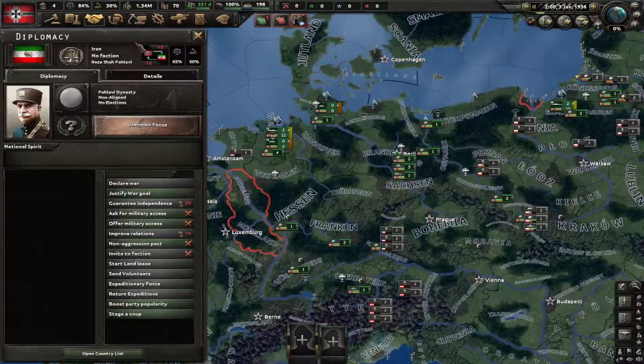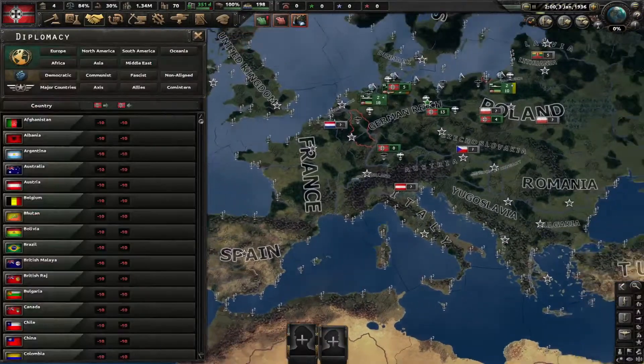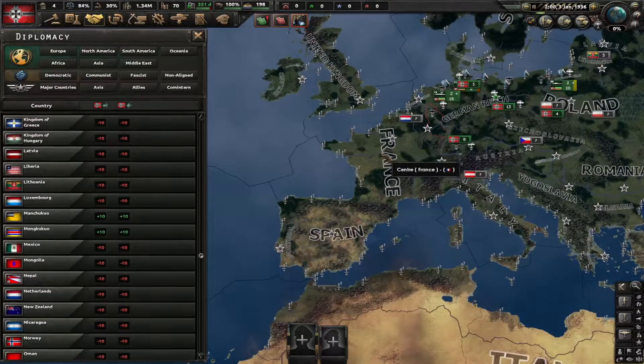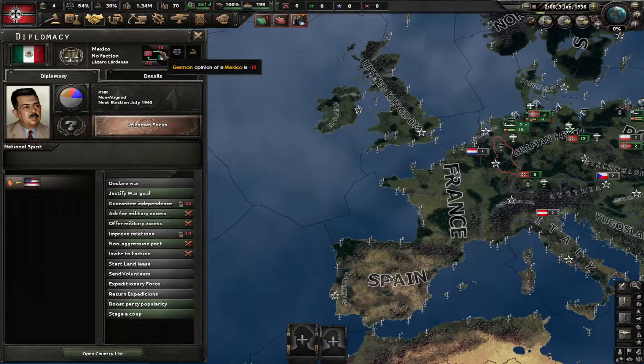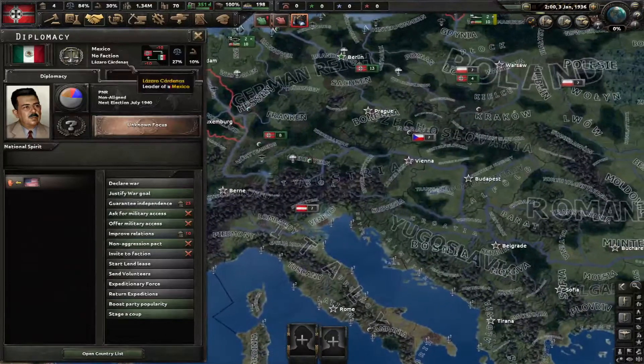Next is the diplomacy tab. This displays every country in the world and their opinion of you. I'm already on Iran. Let's click on Mexico — we have a negative opinion of them and they have a negative opinion of us. The reason is they have a completely different ideology; they are non-aligned, and since we don't share the same ideology, they're going to have a bad opinion of us.